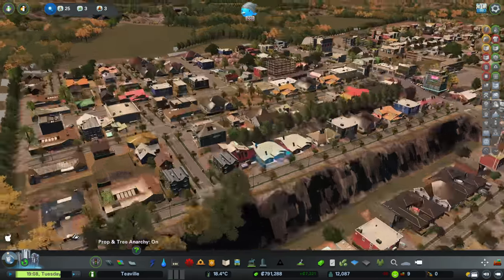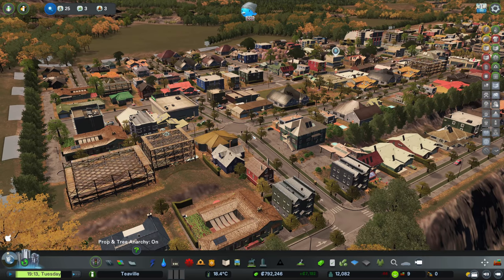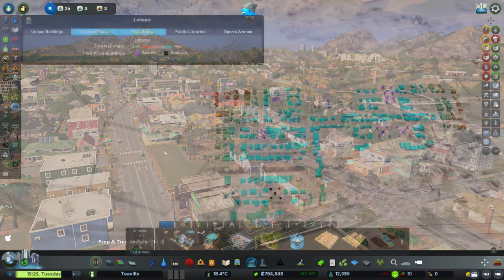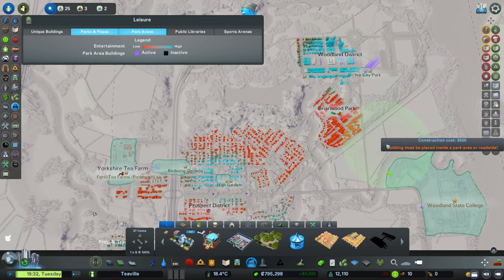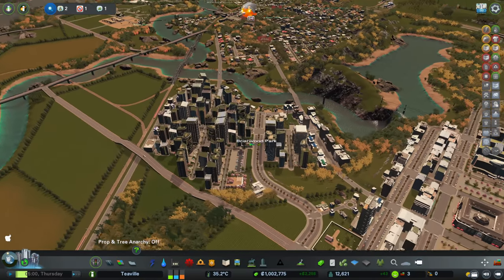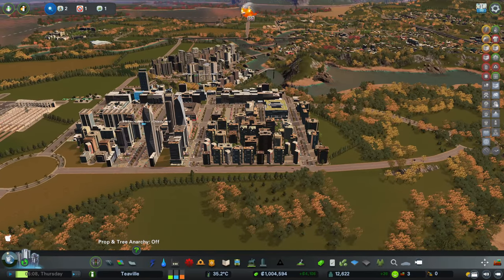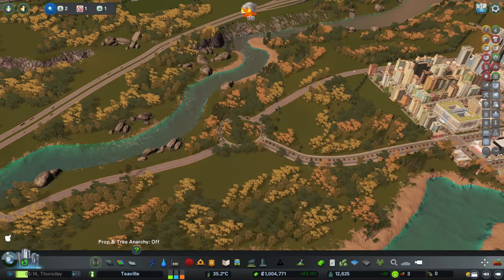I've popped a few parks around the place and already - look at those green arrows - we've got houses upgrading, which is exactly what I wanted. That is a very good tip: if your city is stagnated with no growth, pop some parks down, check out what the needs are and take care of them, and you'll soon start growing. Most of that area is now blue instead of red. I've also got schools everywhere, I've finally passed one million quid, and I'm going to build out this area here to help push us towards the 15,000 population target.